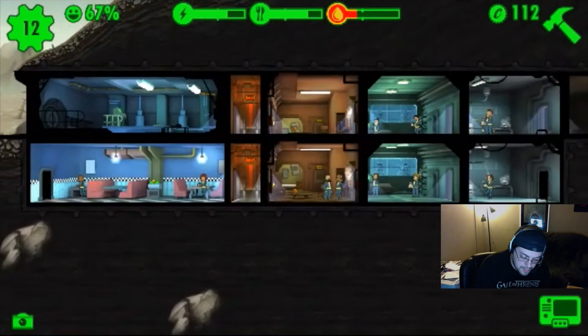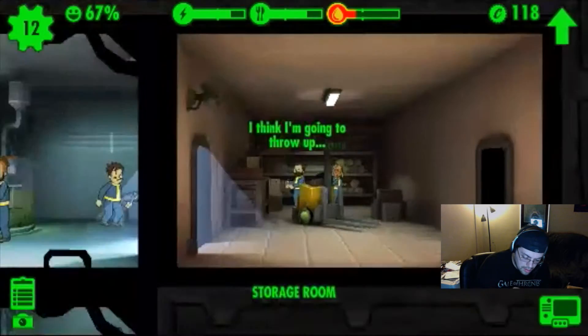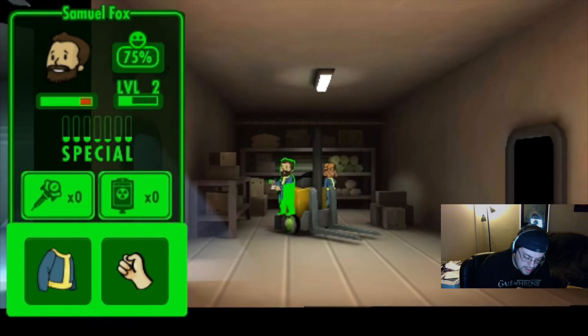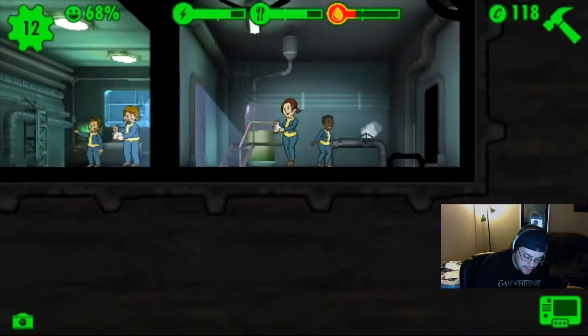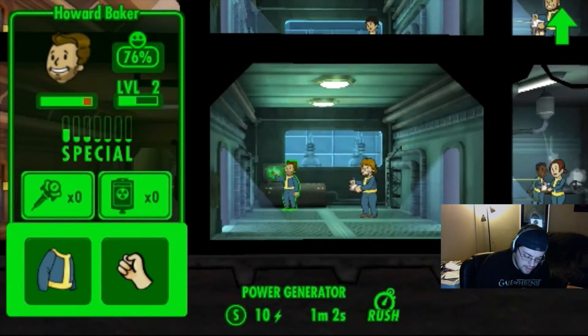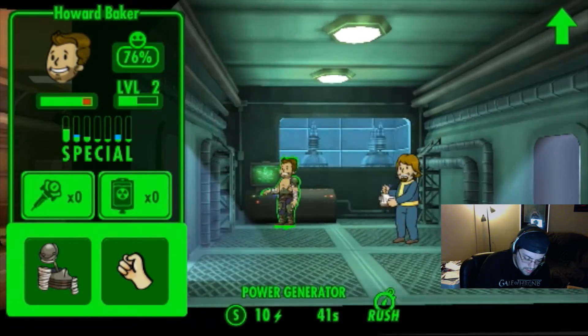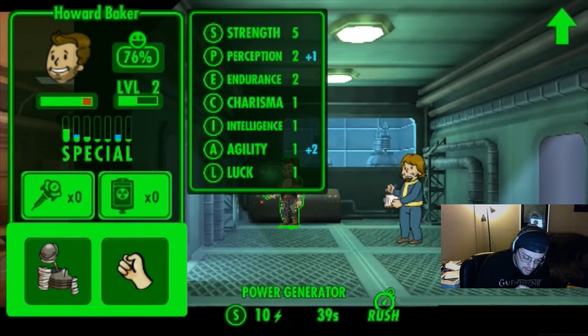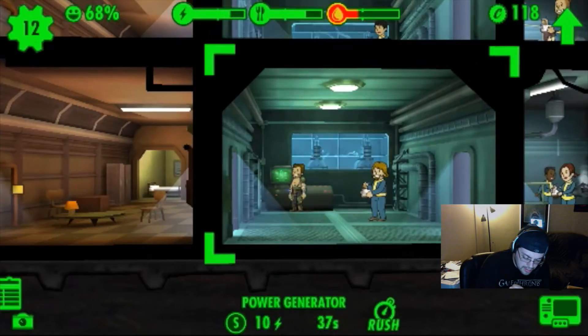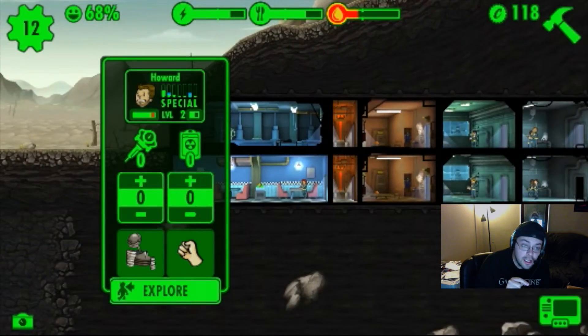Do I need people to work it now? Let's look at this guy — he's not the strong guy. The strong man is right here. Let's give him the armor. Okay, so I need to stick him out in the wasteland I think — we're sticking him out in the wasteland.